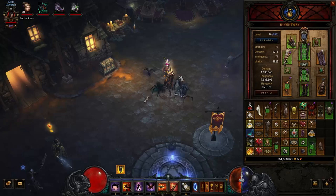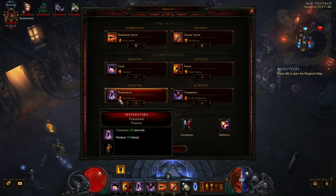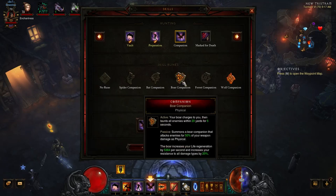Sentry with Polar Station — it's going to require strategic placement, but it's not that difficult. It's a pretty wide radius. You're going to be trying to proc your Bane of the Trapped and your Cull the Weak to get the extra damage with your Polar Station. Preparation with Punishment comes around every 20 seconds and allows you to restore 75 Hatred, so this is pretty important to the build.